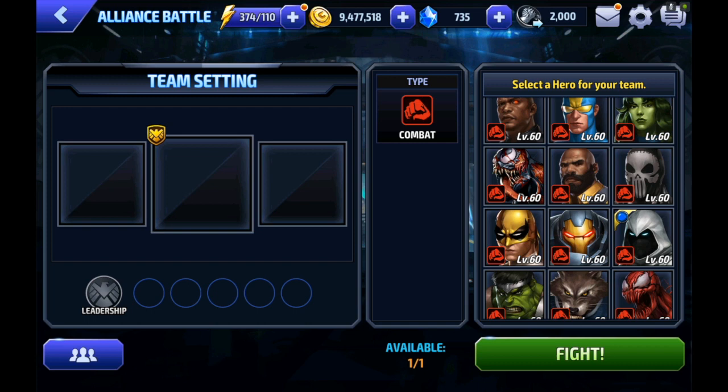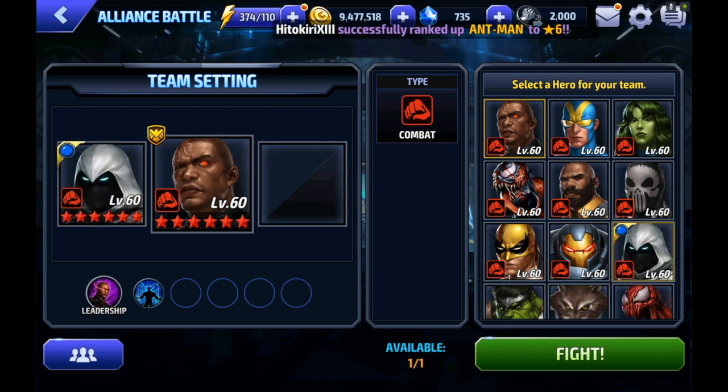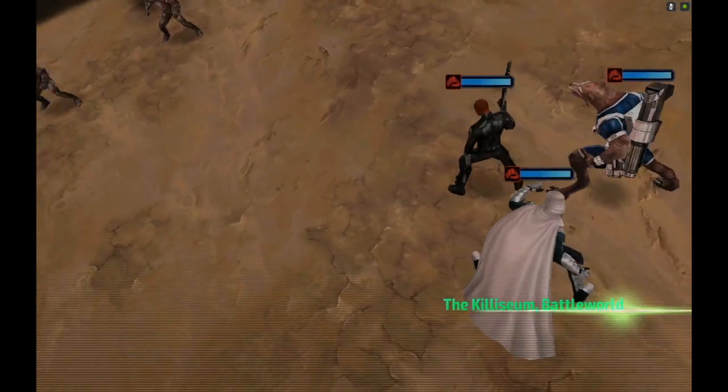Some people try to use Luke Cage's leadership to get that physical protection, but I honestly don't think She-Hulk's leadership works in this case, and most other characters are just not very good except of course Tier 2 Iron Fist. But I like Tier 2 Moon Knight better, so we're going to clear it with him today. Hopefully we can get this on the first shot — apologies for my voice today, it might sound pretty rough.